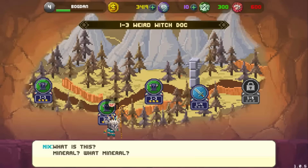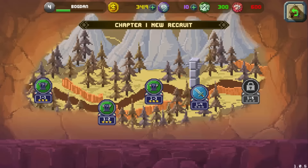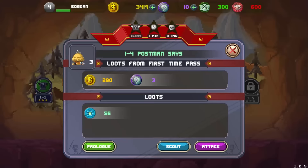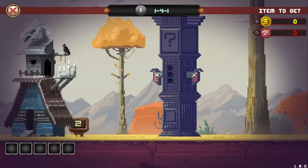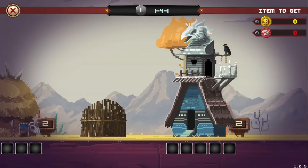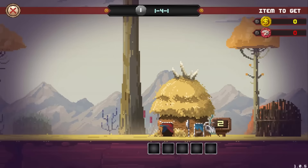You can win all types of dino shards and items. What is this? Mineral? You don't know? If you don't know, how would I know? Get that away from me. Things to do — need mail delivery, road blocked, long way, late. He's speaking the tribe language. Yes. Okay. We have a hood, a barrier, another place here, and that's it.